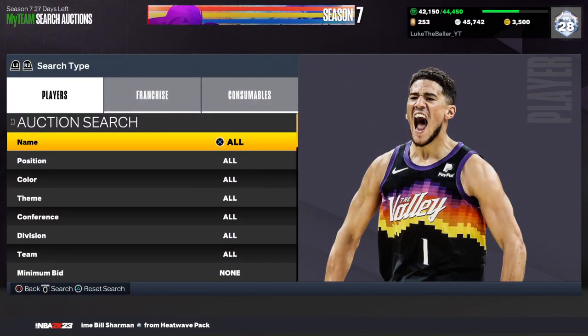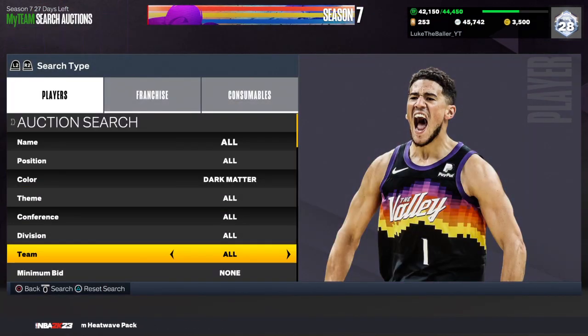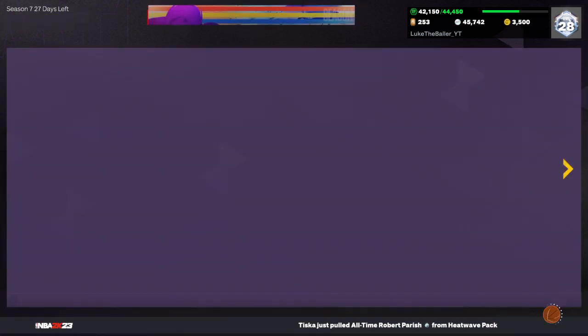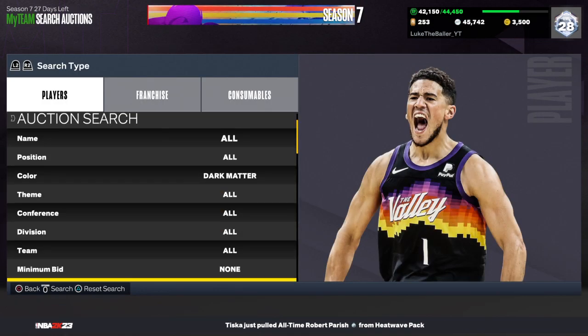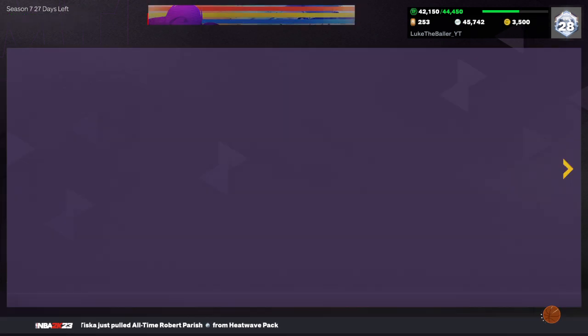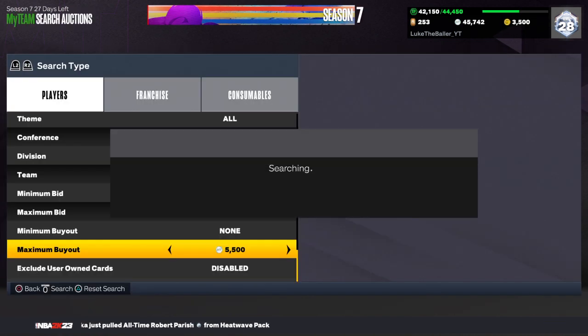So for the first filter, go to search auctions, set your color to dark matter, and see how much they're going for on your console. On PS they're going for around 7000 MT right now. Go ahead and set your max buyout to about 5500 MT — pick up anything you see on this filter, it will be profit.